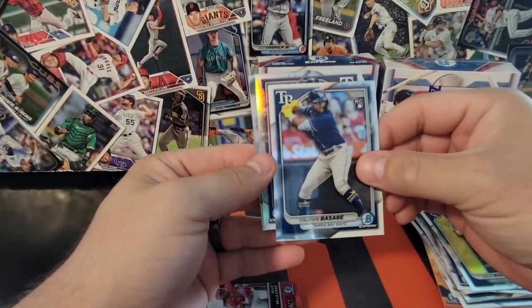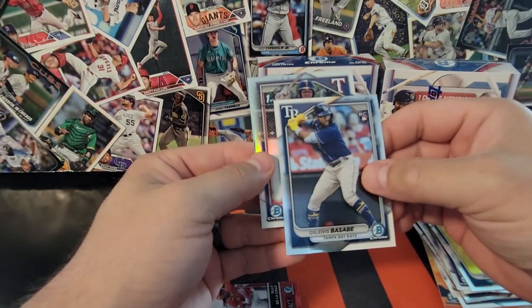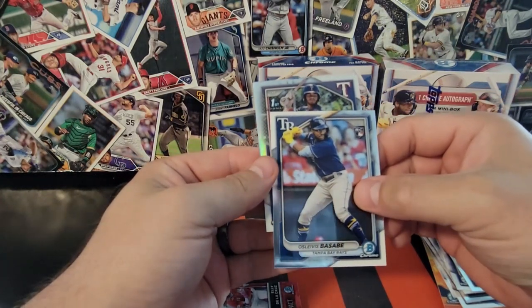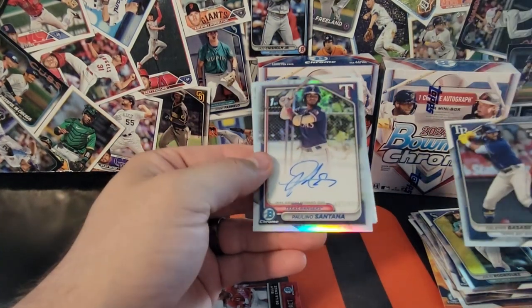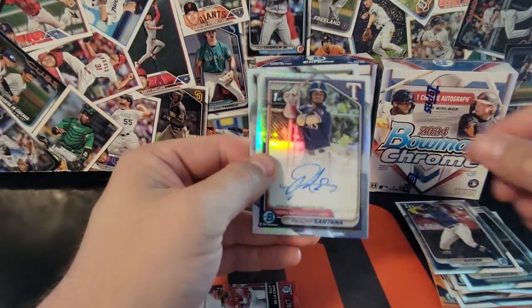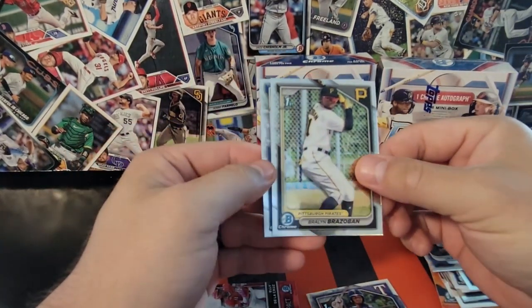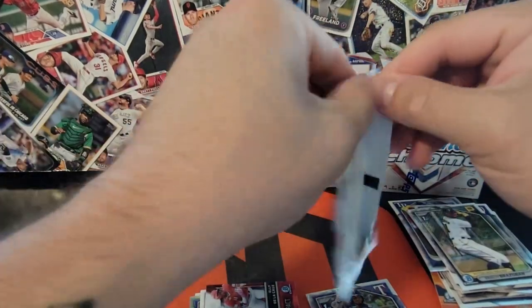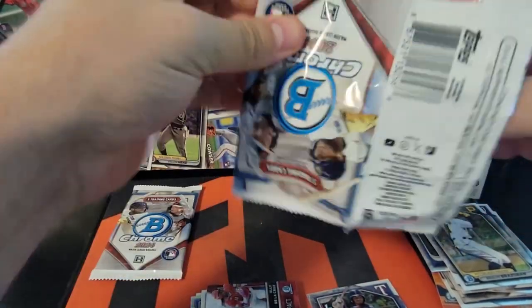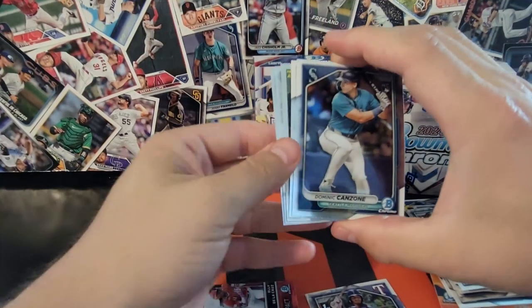It's Basabe — another refractor, and it's an auto. Paulino Santana — a 499 auto, we'll take that all day, in the Firsts. So two refractors to 499 out of the one box — that's pretty good.